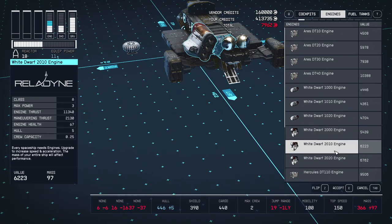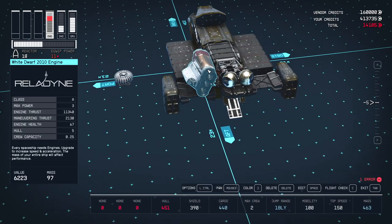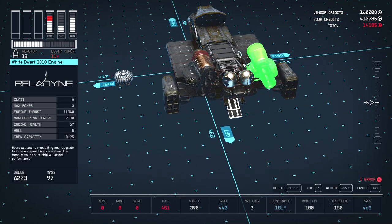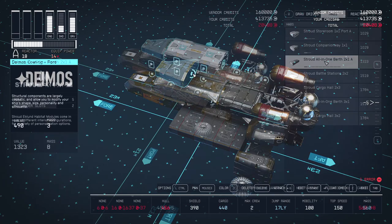At this point I tend to put the White Dwarf 2000 series engines — they're more powerful than the small engines but fit nicely here. You'll need the extra power as the ship gets heavier.